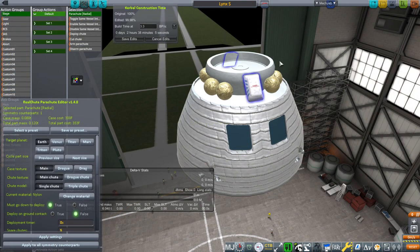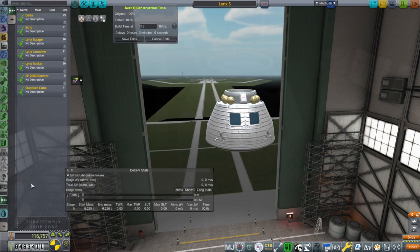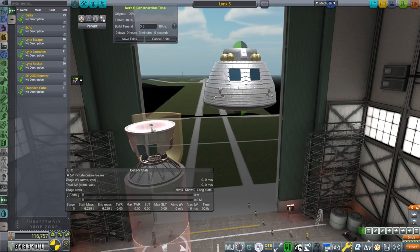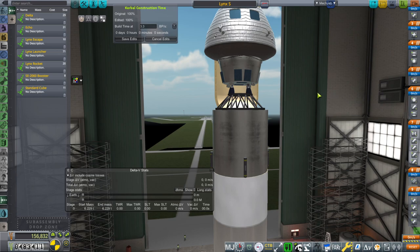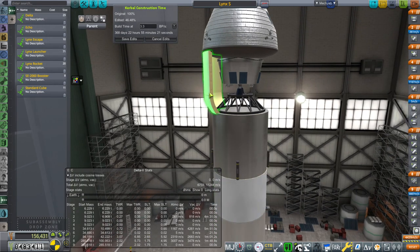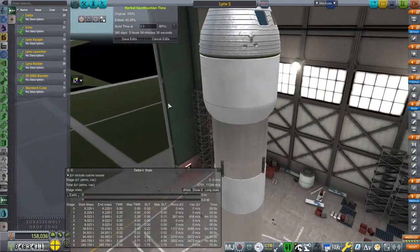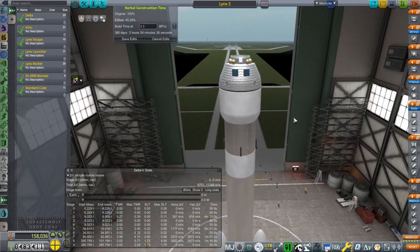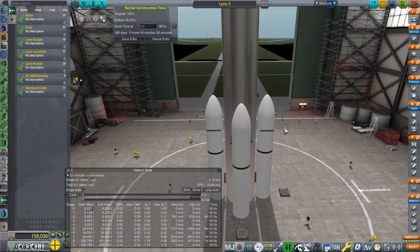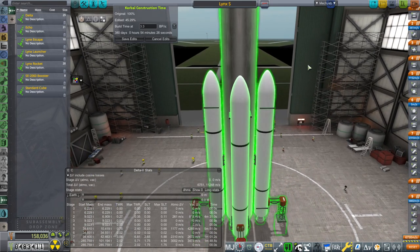We won't have the docking port yet, so we won't put the launch escape system yet either. We're going to put the launcher, which includes the service module. That's going to take 368 days as it is — 380 now with those fairings. This now has four boosters on it, which is probably too much delta-V, to be honest.